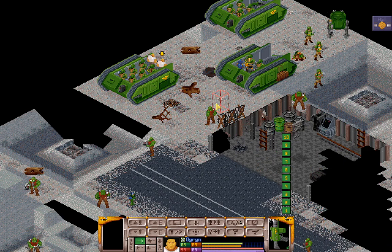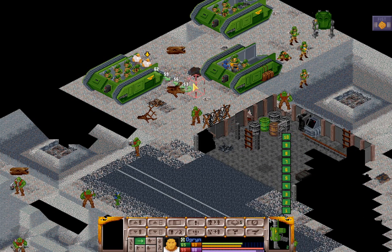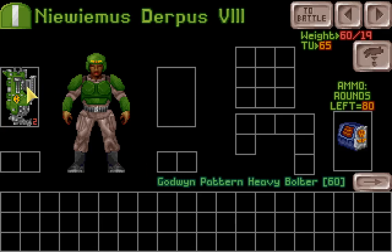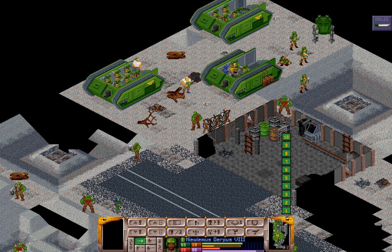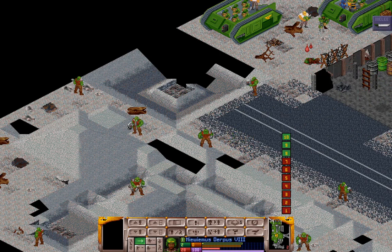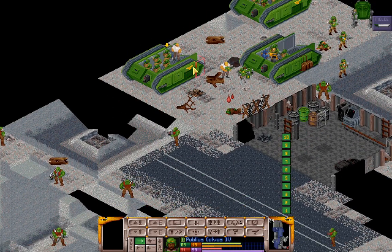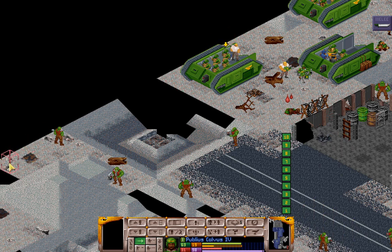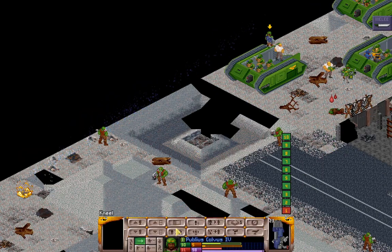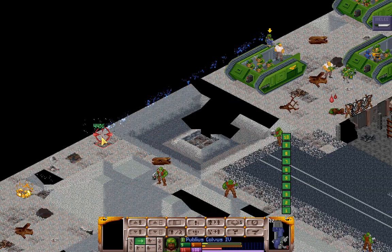Let's have these Ogryn come out, and get out of the way for Yevimus. This one, Yevimus — thank you. And maybe this greenskin? Thank you. Publius, let's have you maybe get this guy. Publius, we'll show these filthy aliens what Imperial Guard are made of — thank you.